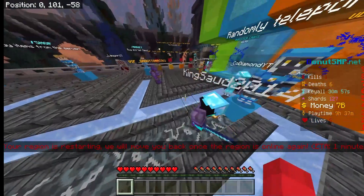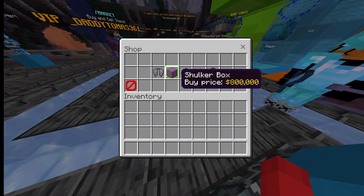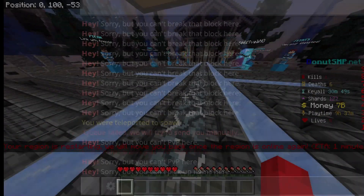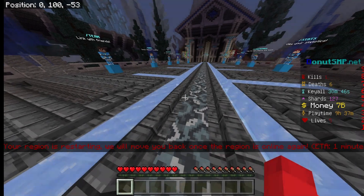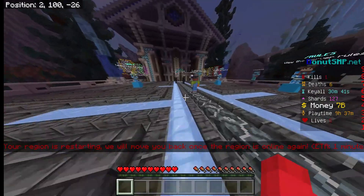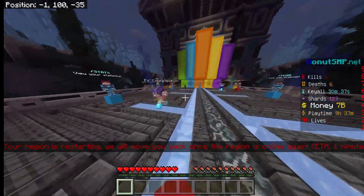If you get a flash shop item, sell it for around a billion — maybe around that. That's about ten million base so sell it for around a billion.